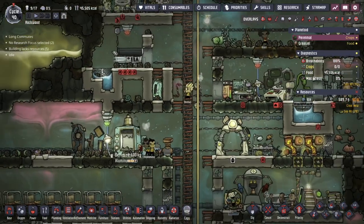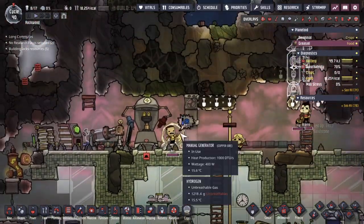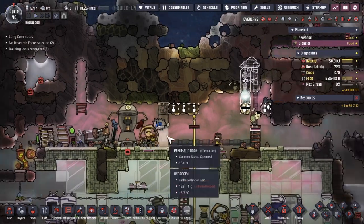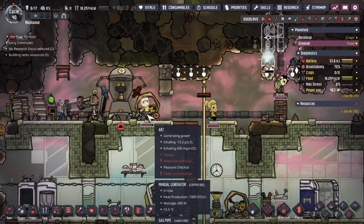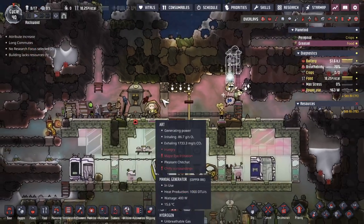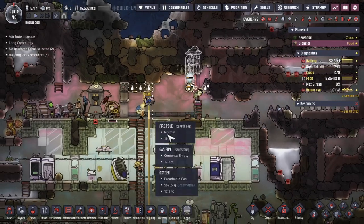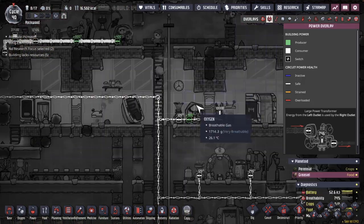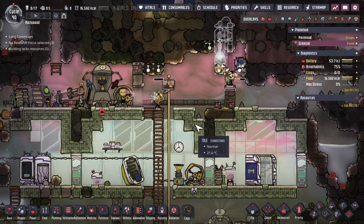Let's begin. Starting off building a pump here. I realize that a dupe on a manual generator is probably not going to be happy, but once this is in place, it's going to be removing the hydrogen and converting it to power anyway. So if there is an excess amount of hydrogen here, no one should have to run the manual generator. I just realized I've got a power producer on my smaller circuit — might as well take the time to get rid of that.